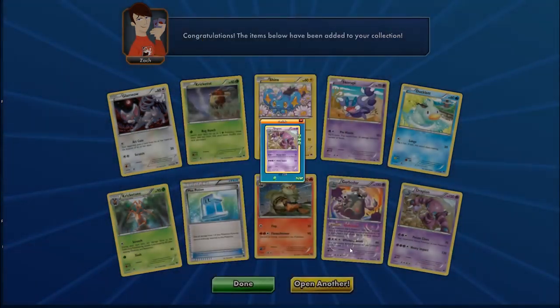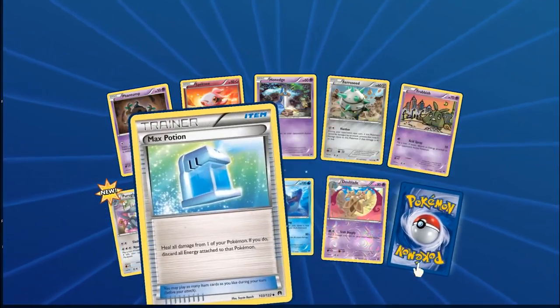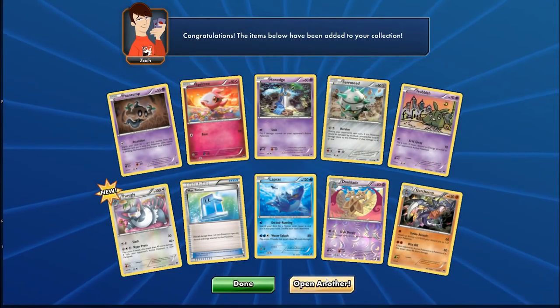Electivire is a punk for not showing up more. Garchomp! 130 HP Fighting type with Turbo Assault. It can move any kind of energy — including special energies — and can even move energy onto Garchomp itself. So you play Strong Energy on Garchomp, use Turbo Assault for 80, then with Strong Energy and Fighting Stadium that's 120. Then next turn put another Strong Energy on and use its second attack for insane damage. Plus Garchomp has free retreat — that's sick.